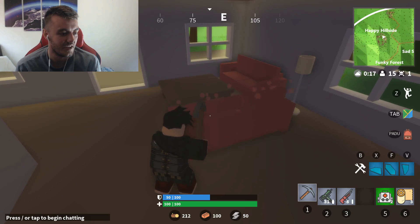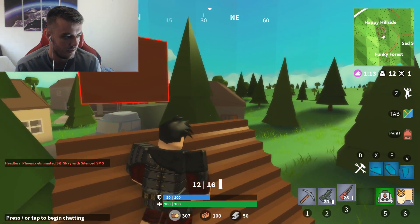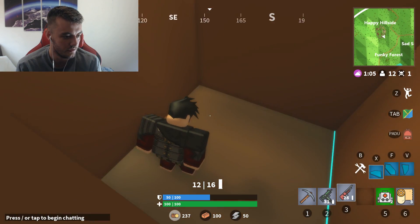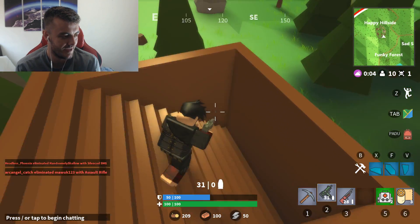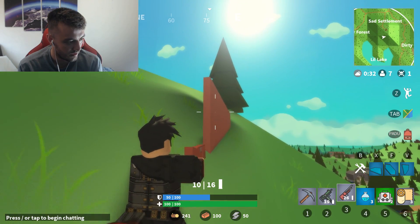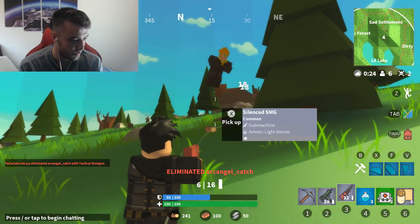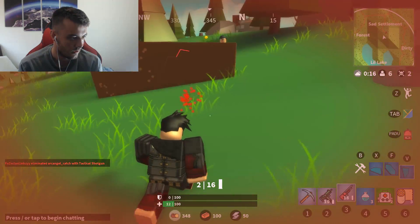Oh thank god that actually did damage. He dances when you bring up the menu - that's so silly but actually so satisfying. For the stairs I get to choose where I put them. You have to go flat first and then build around - you can kind of turbo build-ish. The stairs kind of have a mind of their own. Alright let's get some kills!